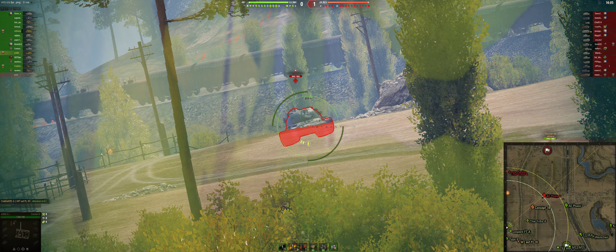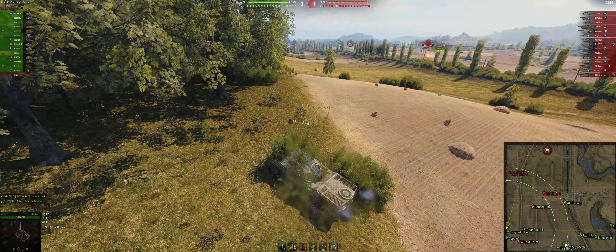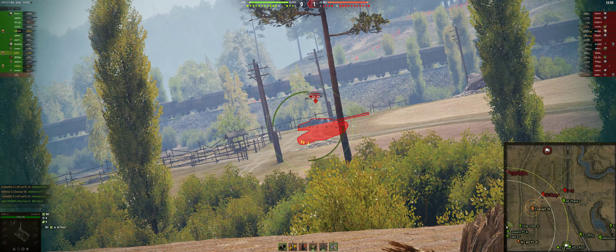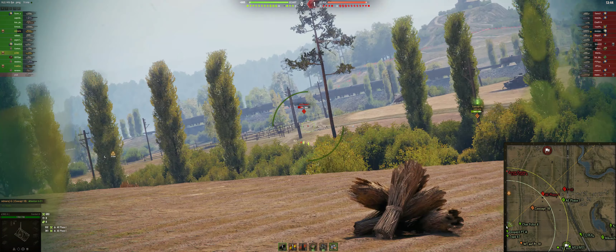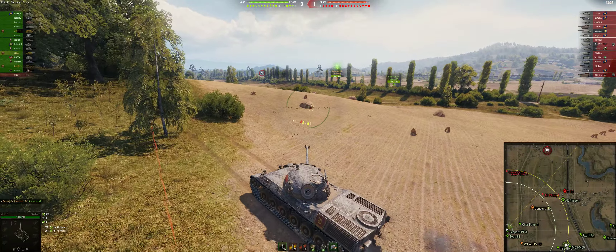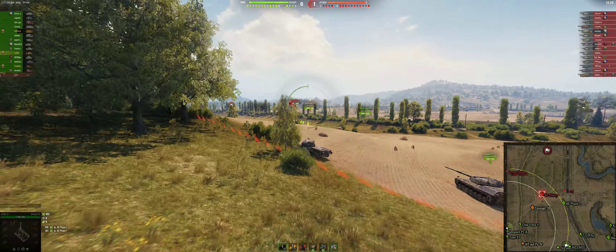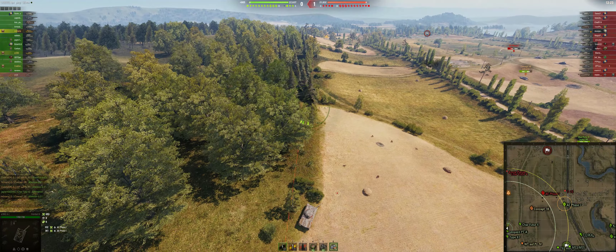I'm trying to get an angle on the AE — he gives me side turret and I put one into him. He immediately turns; the guy kind of knows what he's doing. Maury's already taking hits. I get a second shot into the AE, knock him down to a little less than half. He's blinding this area so I just back off.